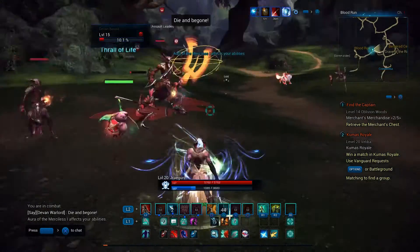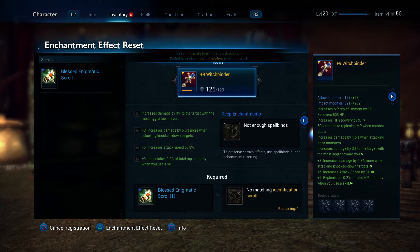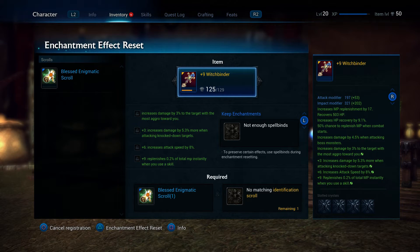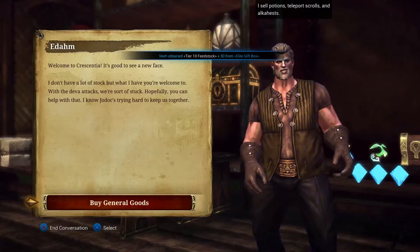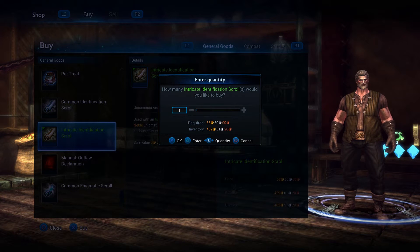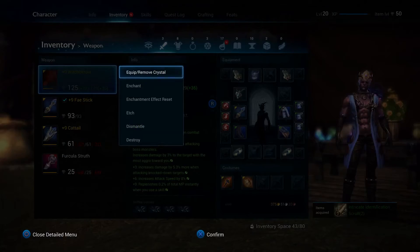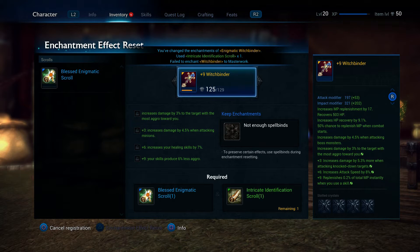Number 4: enchantment resetting. This is something you can do on any yellow piece of gear or higher. You combine a common Enigmatic Scroll with a common ID Scroll to re-roll enchantments on your yellow or artifact gear. You can also use the paid version — intricate scrolls with an Intricate Identification Scroll — which has a higher chance to reset all enchantments. You can also lock specific enchantments in place, which helps build a customized setup. For example, as a healer I'd try to lock in defensive and healing-boost enchantments and reset the rest.